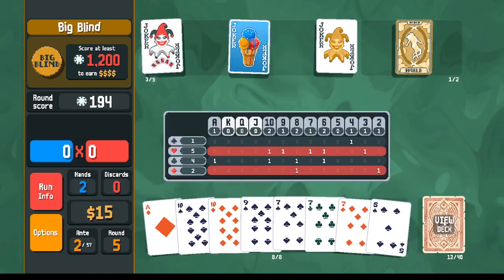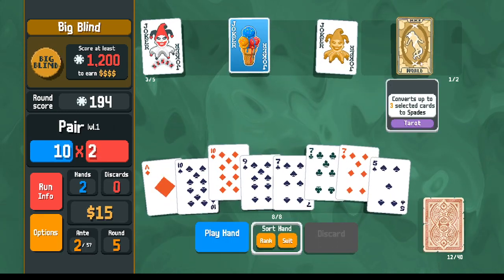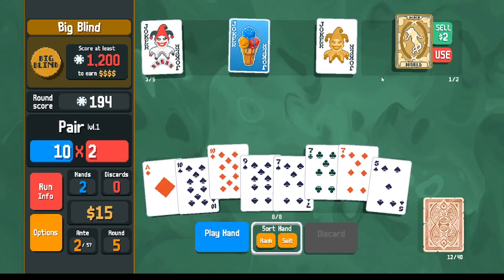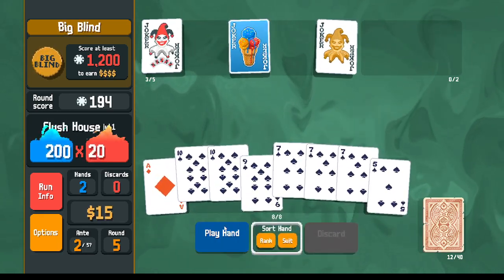Quick peek at the deck to make sure they're still in there. And here we go — pair of sevens and a ten, giving us the flush house.